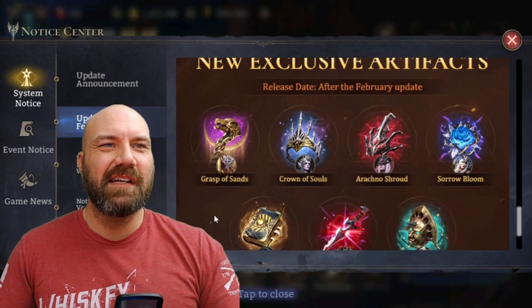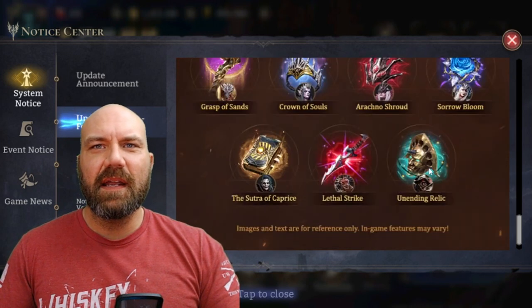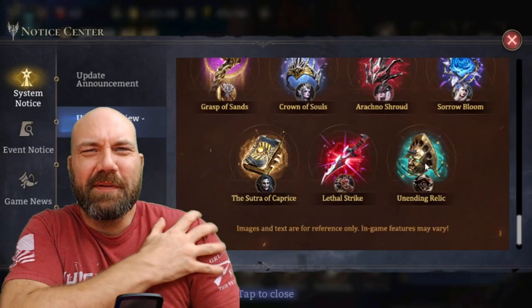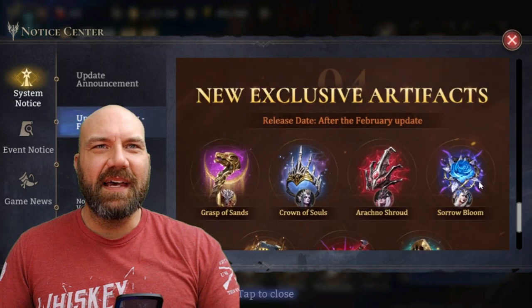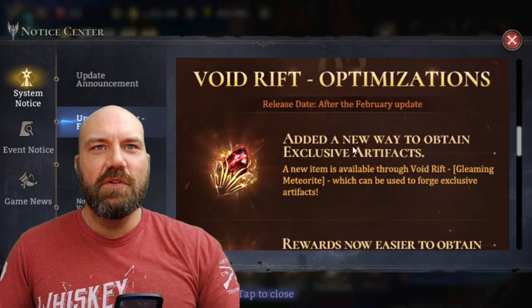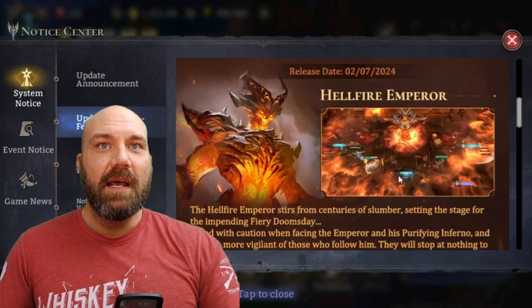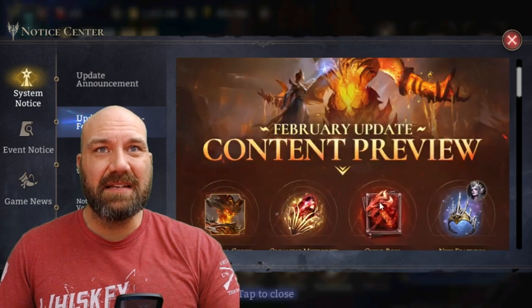New exclusive artifacts — you've got Lasir, Vierna, Arachna, Moragon, Hex Salazar, and Cerberus. That's a cool looking animal — looks like his shoulder piece. So we've got the exclusives, the play test, better rewards for Void Rift, an added way to get exclusive artifacts, and what I'm most excited about — the Hellfire Emperor. Outstanding.